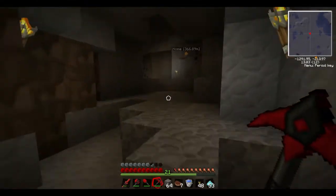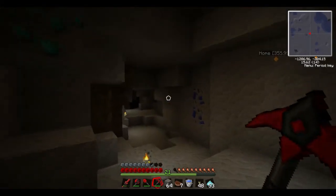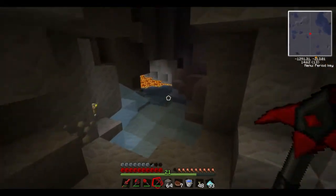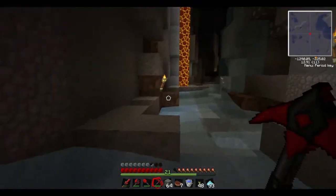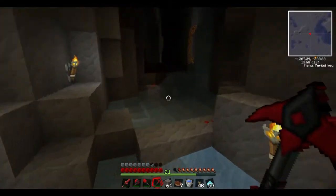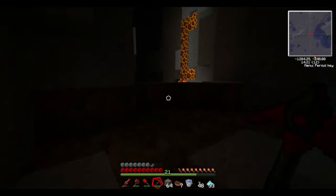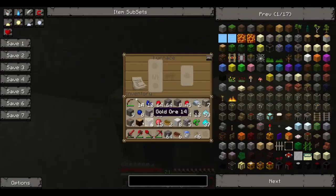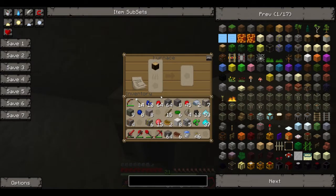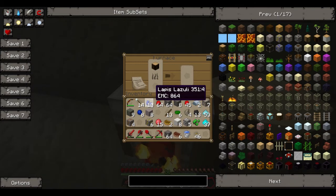Hey, guess what — I just found diamond! Tungsten, oh well. You keep searching for diamond. I'm way over here, I'm coming! Oh my goodness, lapis everywhere. I got coal but I'm just using sticks. This has four gold ingots in it.